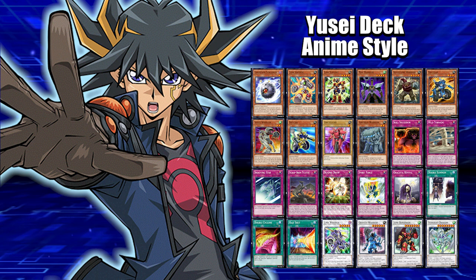For trap cards, we got Skill Successor for a little power boost — it's optional, you can swap it out for something in the side deck if you want. Then we got Wild Tornado, basically a Dust Tornado but even better. It destroys face-up spell and trap cards, and if it's destroyed while set, you get to pop a face-up card on the field, which is really good.